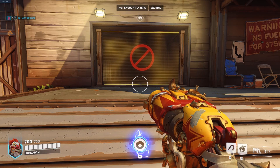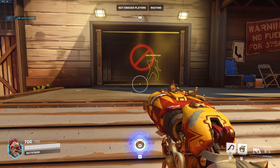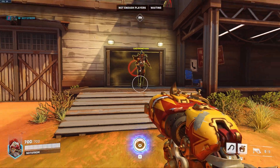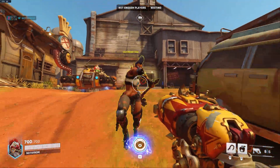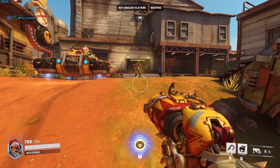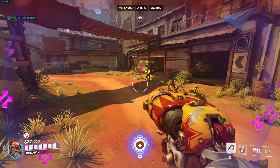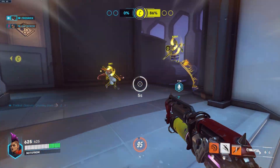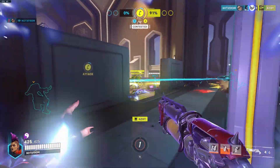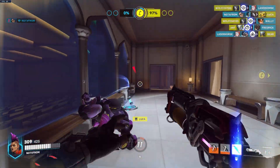Junker Queen also has a really cool ability called Commanding Shout. This is basically a war cry — once she uses it, everyone around her gains 50 health and she herself gains 200 health. She also gets a speed boost and all allies around her get a speed boost, meaning she can catch up to targets and hit them with her axe. Her ultimate is probably one of the best in the game, especially against anyone with only 200 HP. It does 100 damage but also applies a debuff meaning you can't heal your character. So if you get hit and only have 100 health you are basically marked for death unless someone like a Kiriko or Zarya can quickly bubble you.